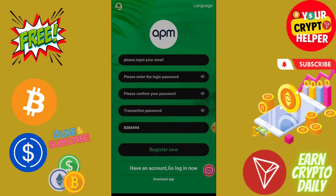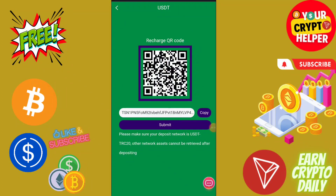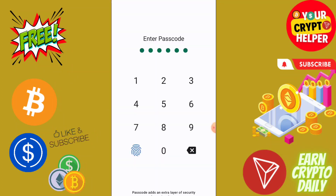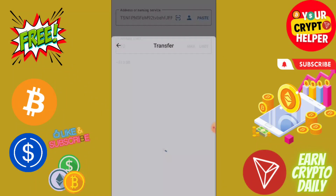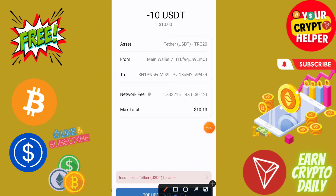Click on the home button, click on recharge, copy the QR code, and go to your wallet. Enter the address and amount, then click continue. I have already sent the funds — I'll just demonstrate how to recharge on this platform.